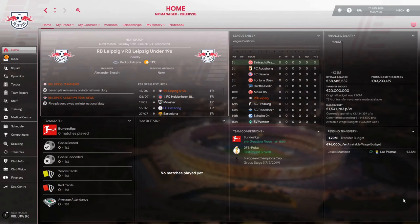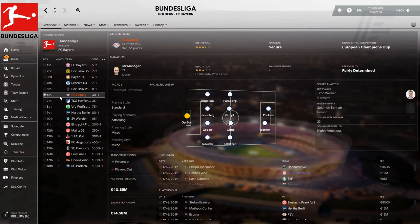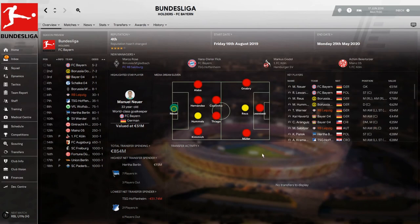Hello guys and welcome back for a new tactic tester. Today we are playing with Red Bull Leipzig, or RasenBallsport Leipzig as they are actually known. We'll check out the season preview first — we're expected to finish sixth. We don't have anyone in the media dream team, and our two key players according to media are Werner and Sabitzer.